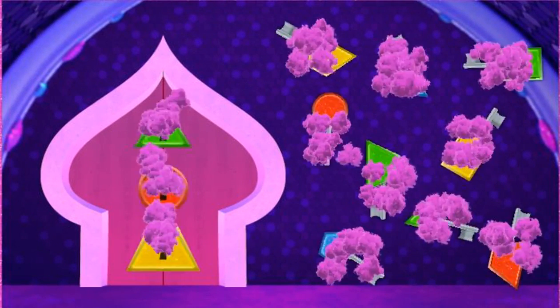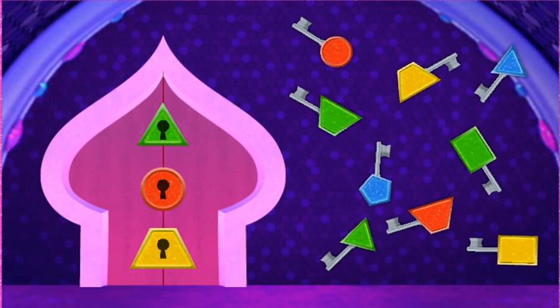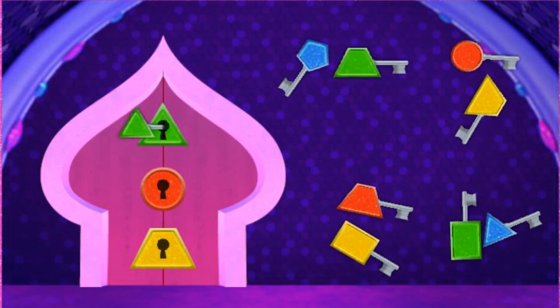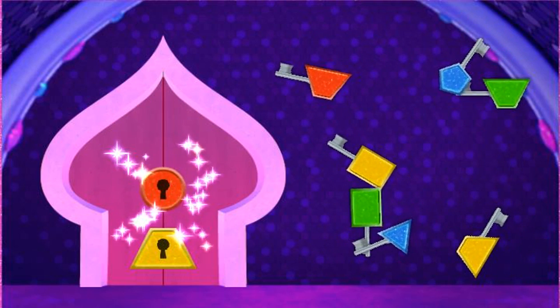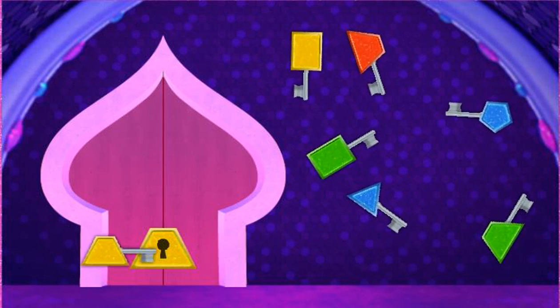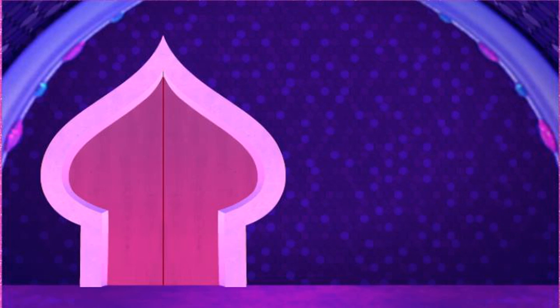Oh, doorknobs! It's another door! This time the keys and locks are different colors and different shapes! Click on a key and drag it to the correct lock. Yes! That's it! Yeah, that's a key! Ha-ha-ha-ha-ha! Yes! That's it! Zahara's lamb! The door is opening! We made it past all the locked doors!